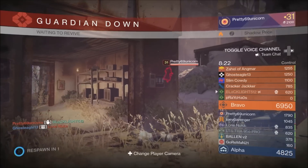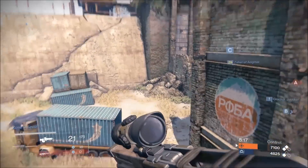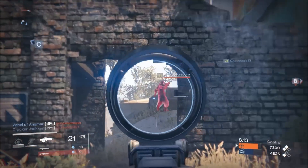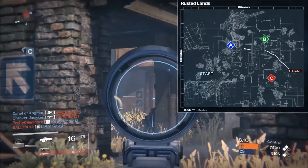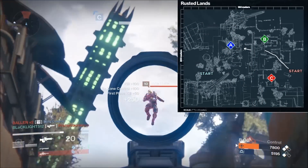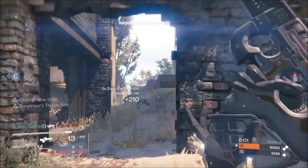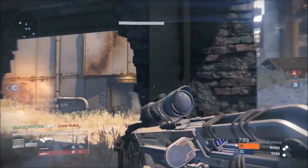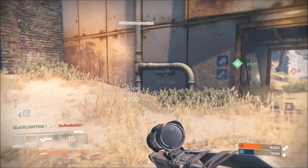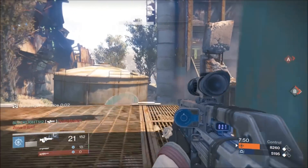Now if you're spawning on C side, there's a couple things you can do. One, you can try and pick off the people that are trying to do that A rush route I just told you. But also — and a lot of people don't expect this — you can rush straight to A. What you do is cut straight through the underground area and come right up under A, then toss a cone grenade on the back wall and it'll have similar effects as if it were on C. If you run there with another person on your team you're going to clear out that area nine times out of ten.